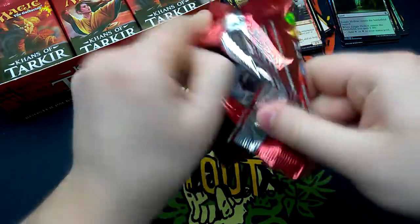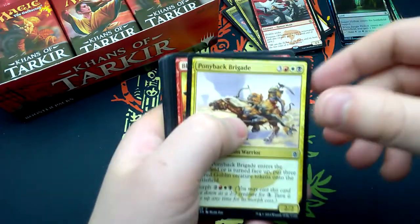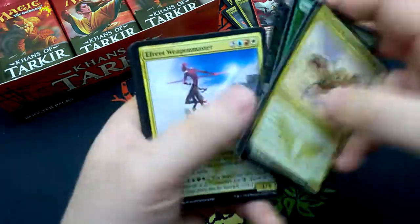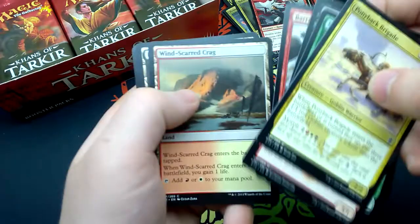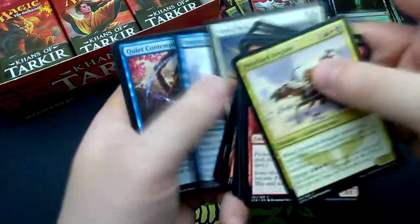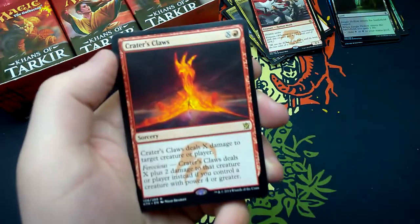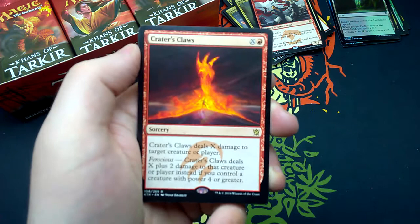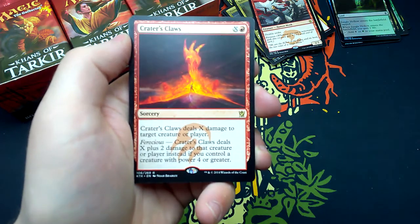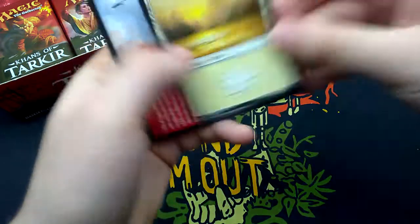We're about halfway through the box. Twentieth booster: Ponyback Brigade, Bloodfire Expert, Sagu Archer, Rite of the Serpent, Efreet Weaponmaster, Barrage of Boulders, Windscarred Crag, Bloodfell Caves, Ainok Bond-Kin, Singing Bell Strike, Quiet Contemplation, Dazzling Ramparts, Master the Way. Rare is Crater's Claws — for X and one red sorcery: deals X damage to target creature or player. Ferocious: deals X plus 2 damage instead if you control a creature with power 4 or greater.